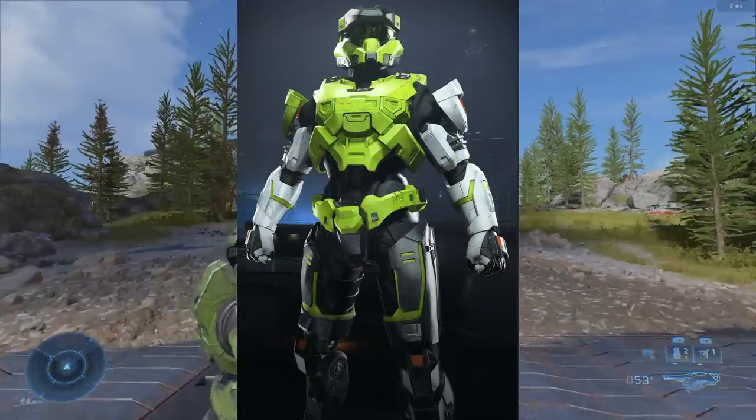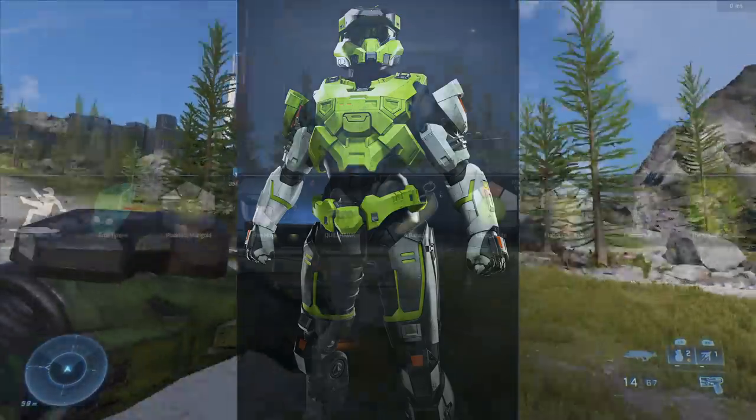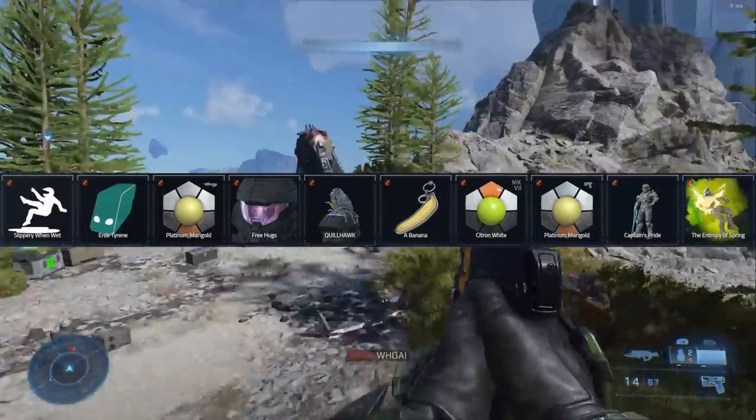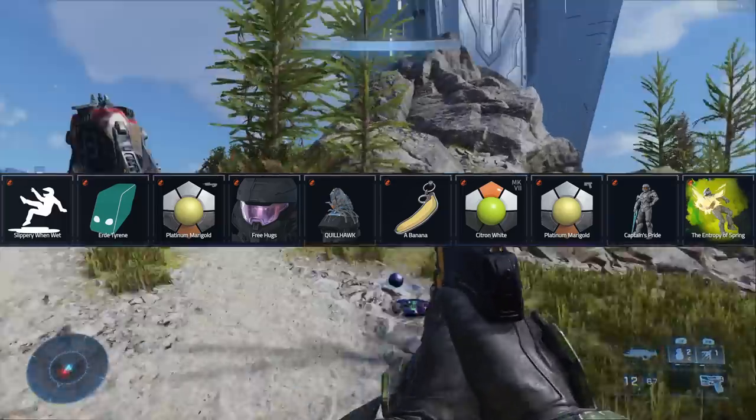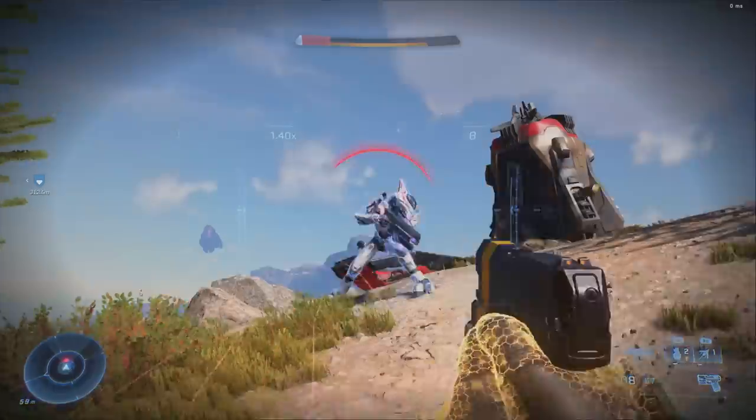Then we have the Citroen White coating. We know this will be in an upcoming event — I believe it's the Yappening event. It's a lime green coating with white arms and black details. I actually really like this one — it's quite bright and vibrant, but it looks nice.